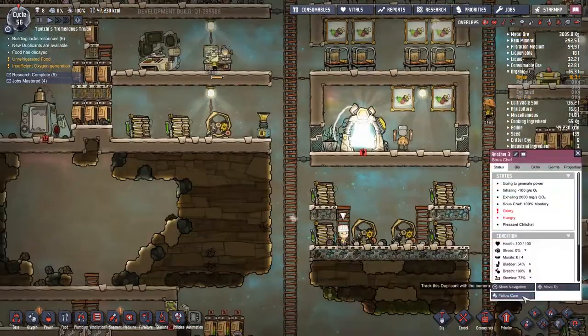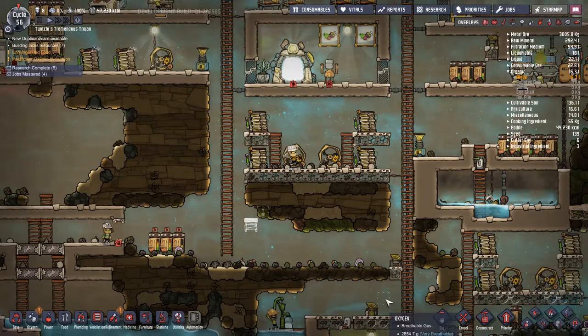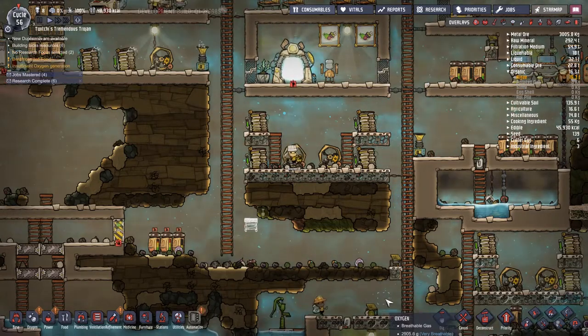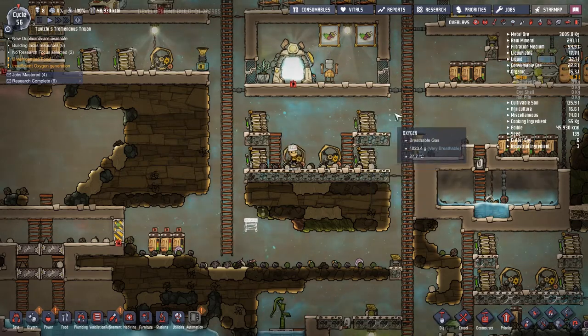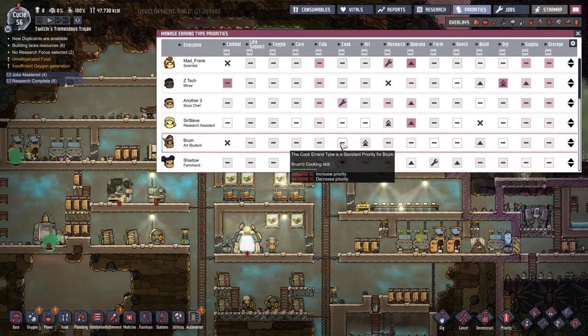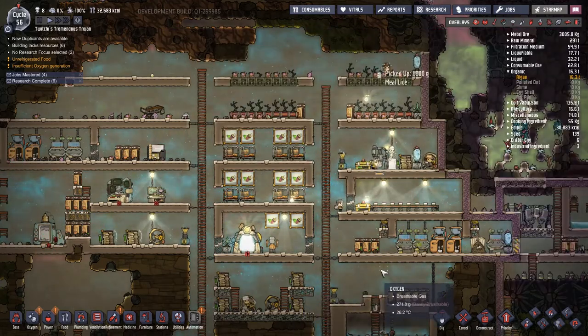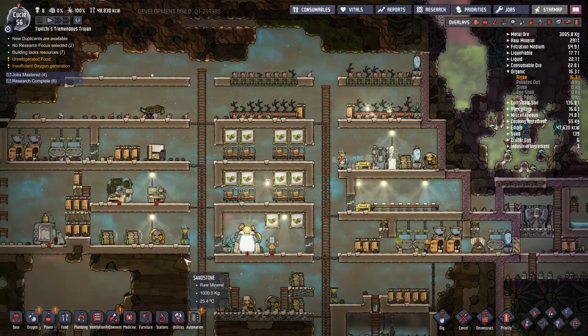We're going to follow Another3 around a little bit because I was really interested in what he was doing. We've not really followed Another3 around at all, and that's because he's just kind of like the base man - he's the guy going around doing all the important background jobs, making sure the power runs high, making sure we've got enough food to take care of the base. He's totally solid.